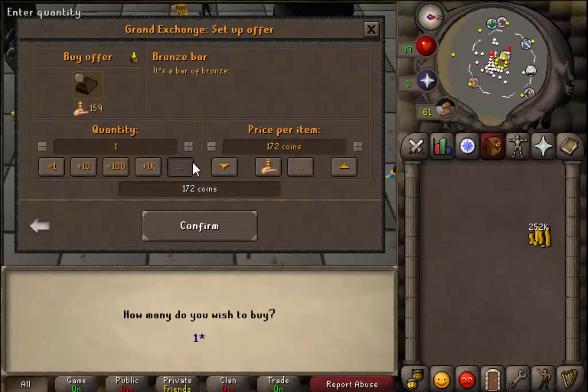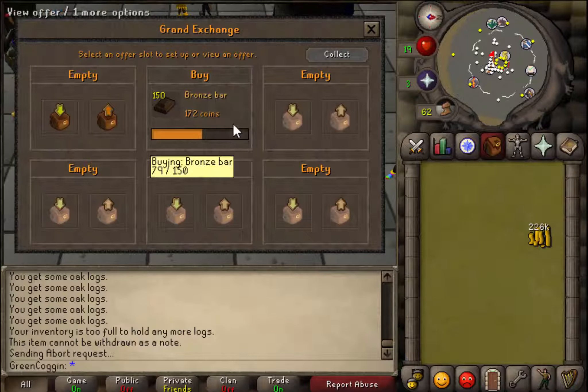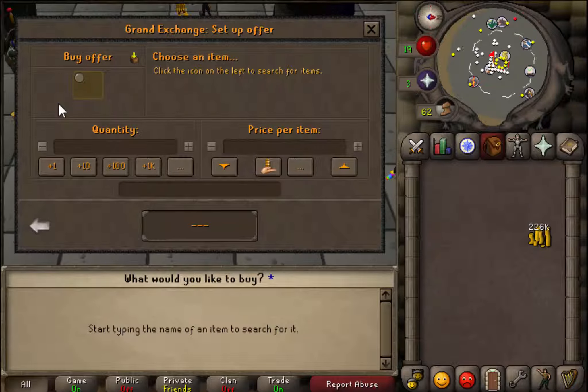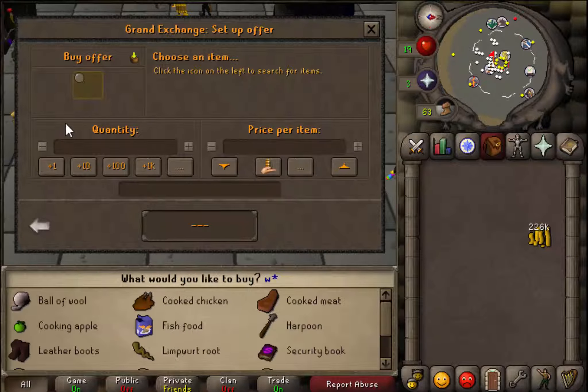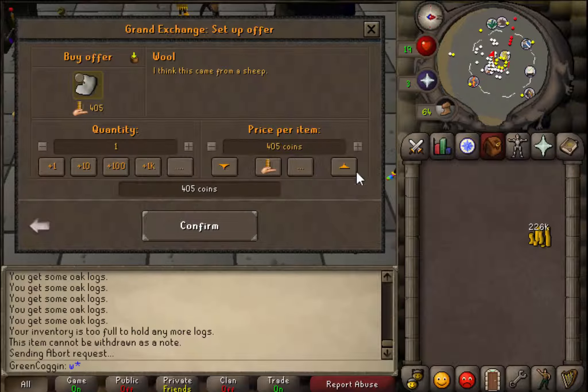I'm actually going to insta-buy by increasing the price as well, and I only bought 79. I'm going to pay 350 - I think that's a good price. There's a better way to work it out but I like to do this. I'm going to buy 500... 450.